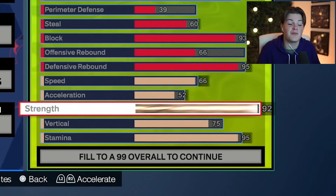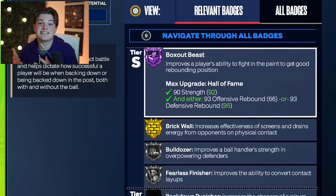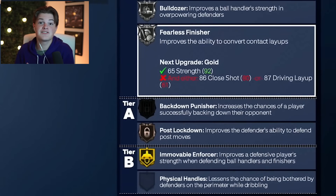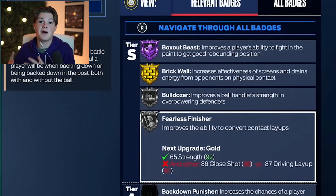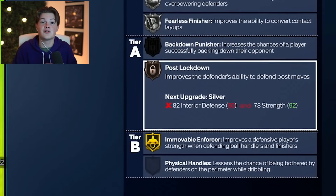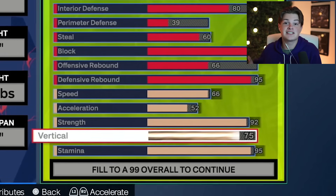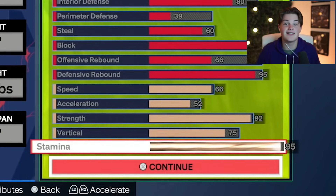Moving on to the strength — like I said, it is one of the most important things in NBA 2K24. We're going to have nearly maxed out strength at a 92. Strength impacts so many badges: box out beast, brick wall, bulldozer, fearless finisher, post lockdown, and movable enforcer. Bulldozer literally allows you to bulldoze through the defense, pushing them off you and getting more space. Movable enforcer stops the opponent from doing that to you — so having both on one build is probably one of the most OP things in the game. After that, we have a 75 vertical, which unlocks all of the contact dunks. And finally, we have a 95 stamina so we don't run out, can keep up on defense, and bully our way on offense too.